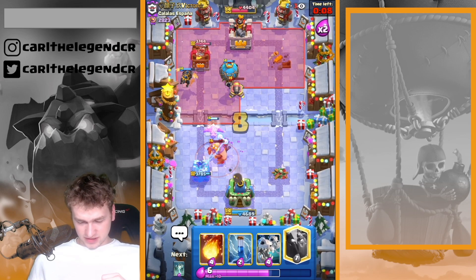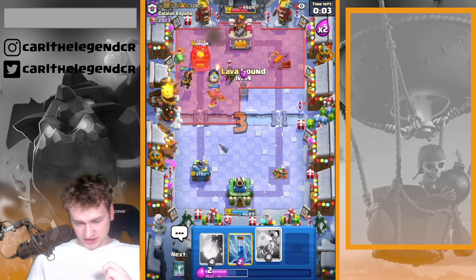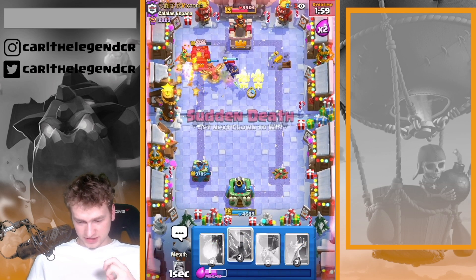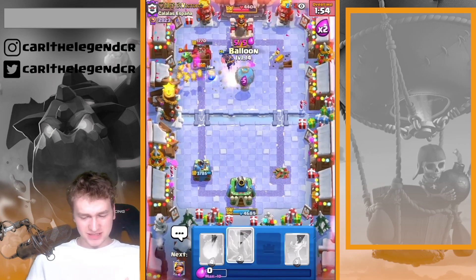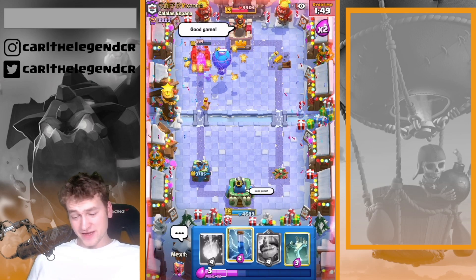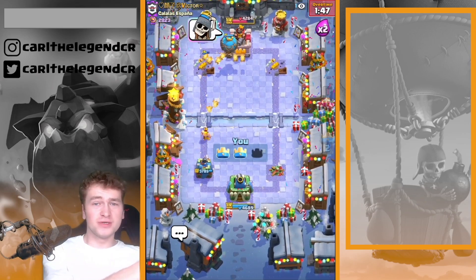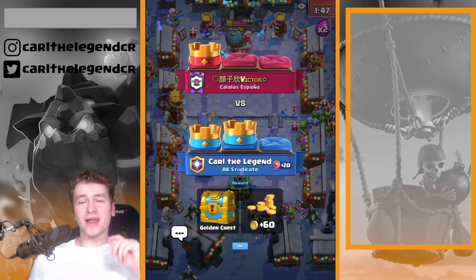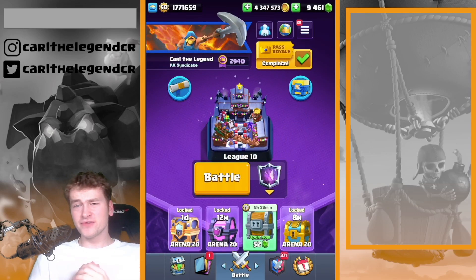Phoenix is also taking care of the Dark Prince because he used his tornado ability. I might get a Queen ability — no, I'm not getting a Queen ability. Next drakes are coming in, a lightning ability is coming down right now. There's no possibility for him to defend my pups. So I managed to win against him even though he had the Queen and the baby drake — I'm pretty happy about it.